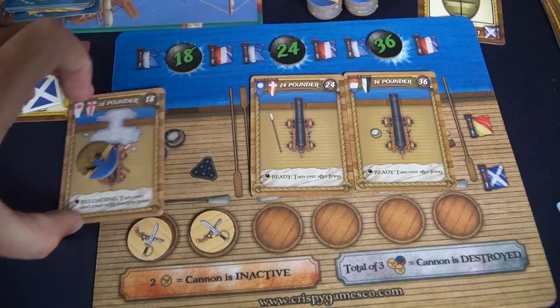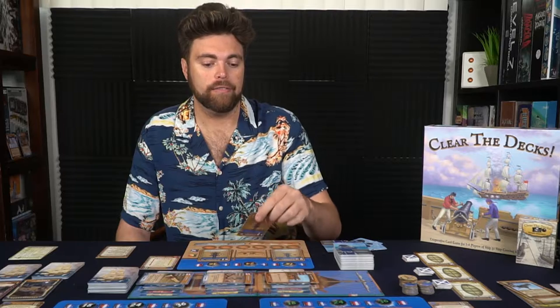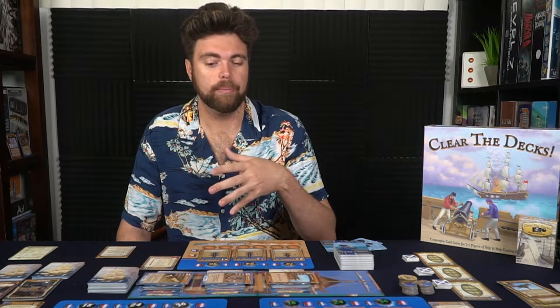When any of your cannons become boarded twice, they're inactive. If they take three damage total — whether from boarder tokens or wound tokens — they're removed from the game. But if there are just two boarders on them, they're inactive and you can't use them until you get rid of the boarders. There are also ways to repair the ship's cannons as well as getting rid of boarders.